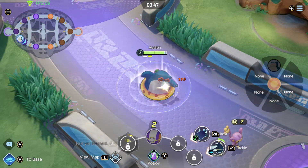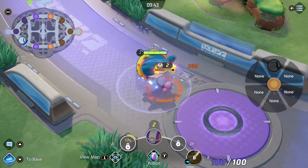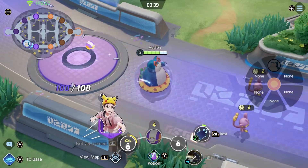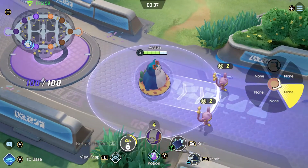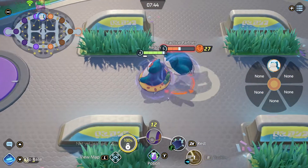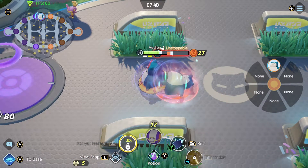Snorlax's first moves are Tackle and Rest. Tackle: charge belly first into enemies, knocking them and dealing damage. This also makes the next attack boosted. Rest: fall asleep on the spot, recovering HP and blocking enemies' path.